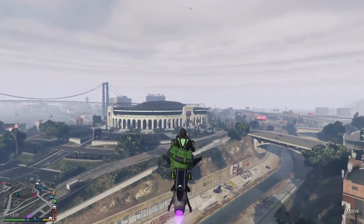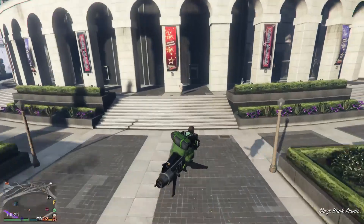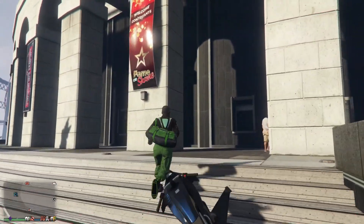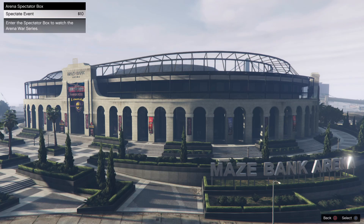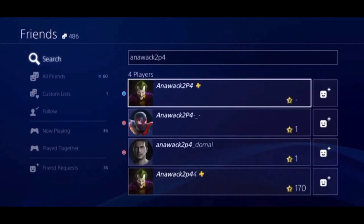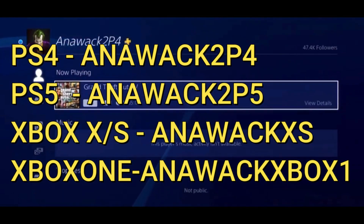First things first, what you guys are going to need is a friend, and that friend is going to wait for you in the LS Car Meet. Head on over to the Arena War and make your way to the ticket booth. Once you get there, press right on the d-pad and join Anawak, or join a friend who is in an invite-only session in a different targeting mode. I'm going to have Anawak's profile for all kinds of different consoles up on the screen.